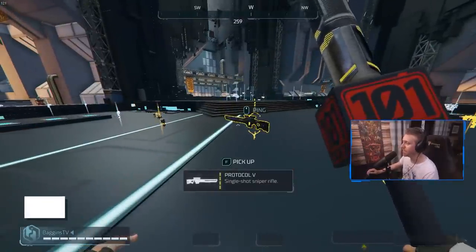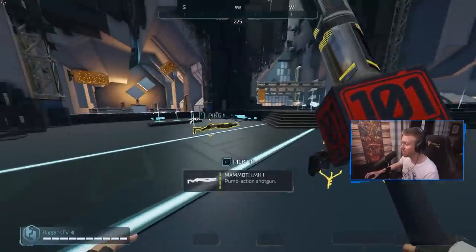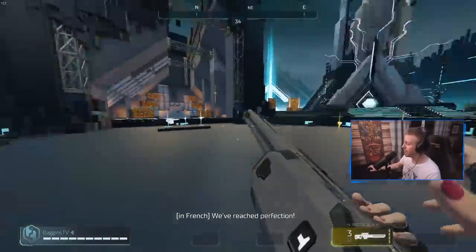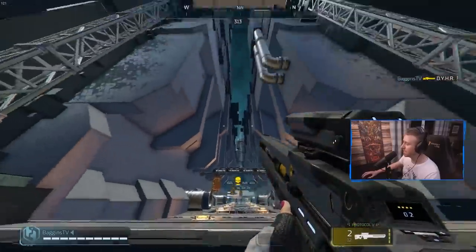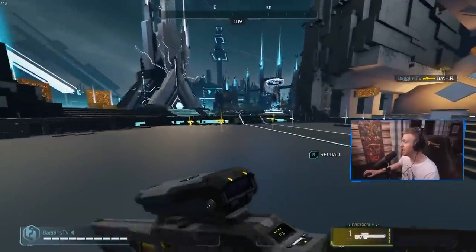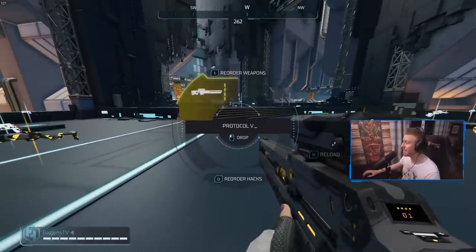Moving on to the Protocol Sniper Rifle — I don't use this weapon much myself, but in the hands of a skilled player, this is one of the most devastating weapons in the game. It's pretty much the only weapon, if we ignore the Mammoth, that can reliably one-shot somebody. At full fusion, a headshot does 120 damage, which is enough to kill anybody unless they're using invulnerability. The one-shot consistency of this weapon in the hands of someone with very good aim makes it very powerful. At other rarities it doesn't one-shot, so it's not as strong, but get it to full fusion and the Protocol becomes a beast.